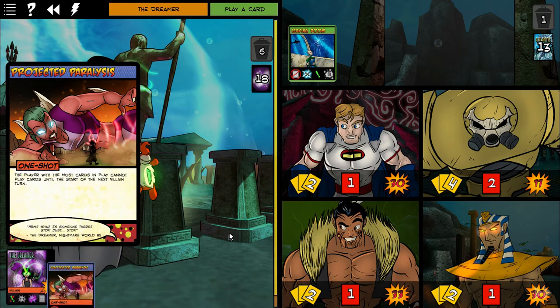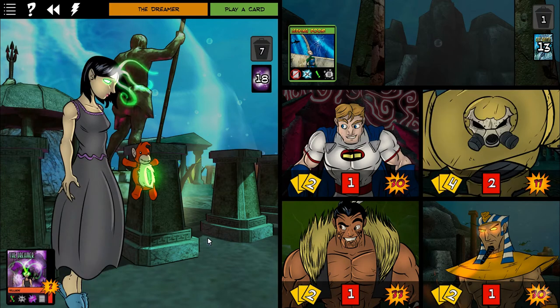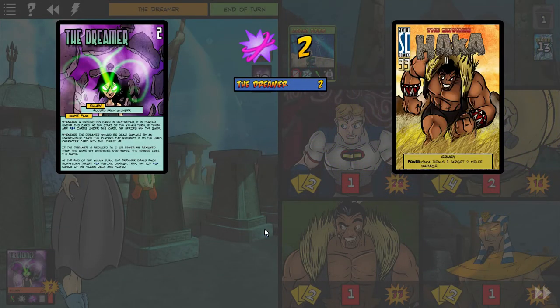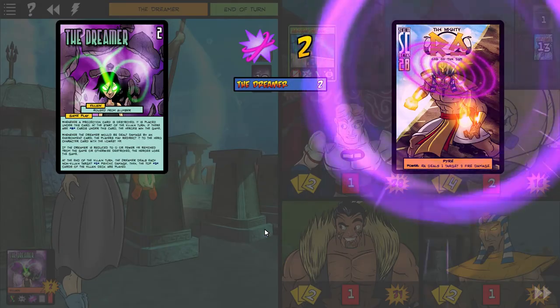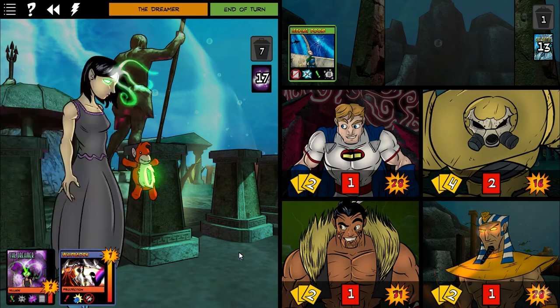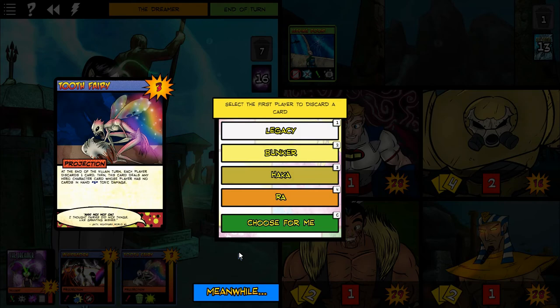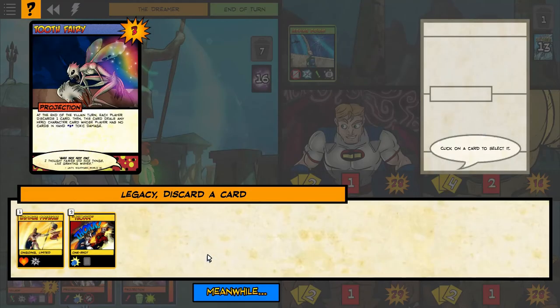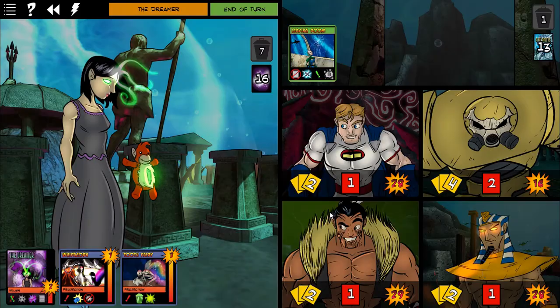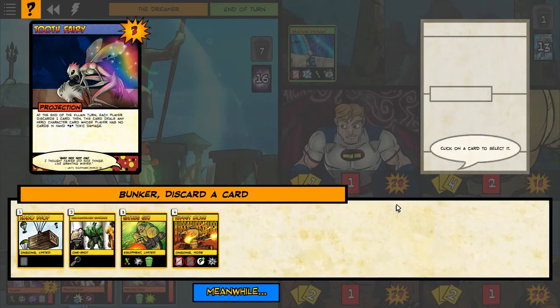I've got to worry about the dreamer being at two. And the leaking room is a snag — I can't play any new cards this round. It will only allow me to use cards that I've already had in play. And that Whippecorn is very annoying — it actually prevents certain characters from doing any damage. I have to get rid of it.